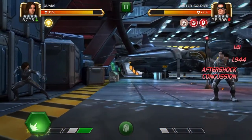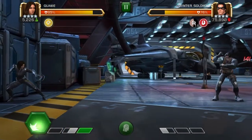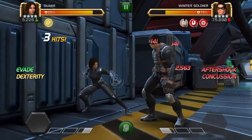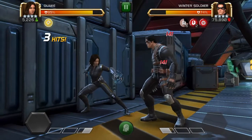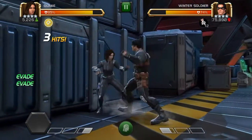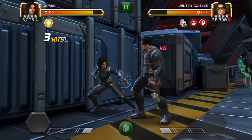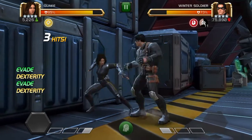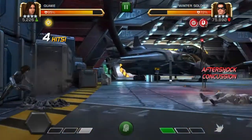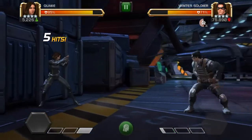One final thing: if you get a special attack in some way — either through a node that gives you power gain or you get hit — you can hold heavy, get attacked, evade it, and then instantly throw your special instead of dexing. This can be done if you want some extra damage and will also give you some extra points on the aftershock scale. That's how to play Quake. She's a hard champion to learn, but as long as you do a little bit of practice, you can become a quaking legend and beat pretty much anything in the entire game.